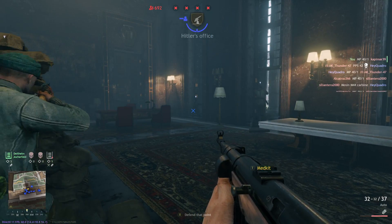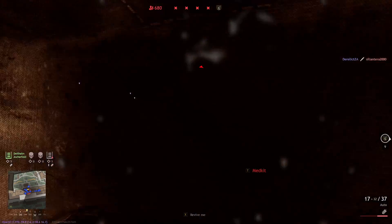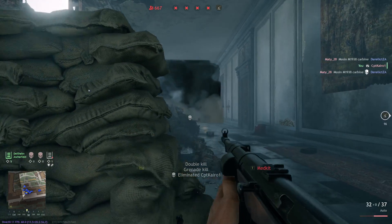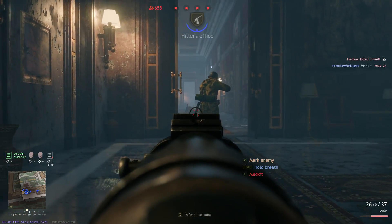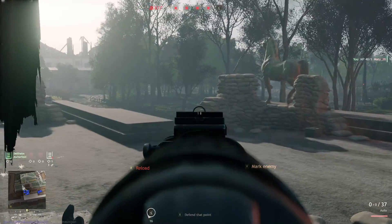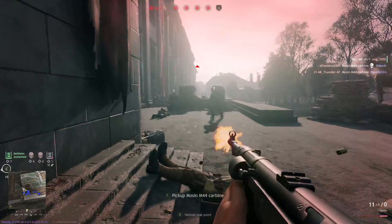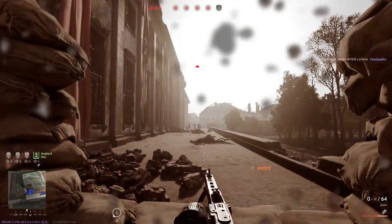If I hit R to reload, it reloads the full magazine which I don't like — I wish it just moved the bolt or slid the other magazine into place. You'll see if I fire the rest of my bullets it'll stop firing, then I let go of left click and it changes the magazine over. I wish it just automatically did that. I wish I didn't have to stop firing to switch magazines — it's a little quality-of-life thing I'd really prefer.